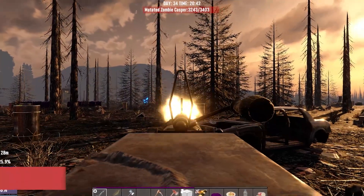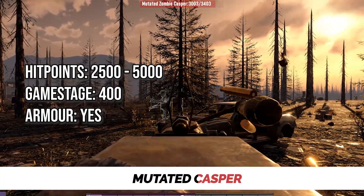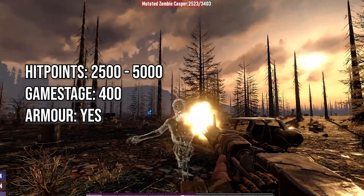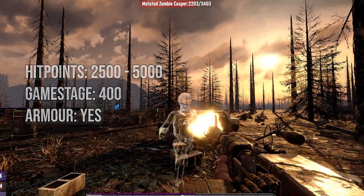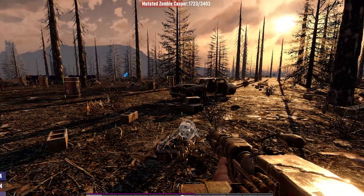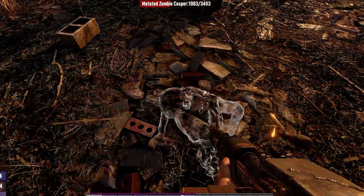Finally, we have the Mutated Casper, which starts to reveal himself at around about game stage 400, with between 2500 and nearly 5000 hit points at times. Of the five Caspers, he is the most difficult to wear down with the most armor and significant health regeneration. So make sure that you have anti-rad remover mods to help combat that as well.